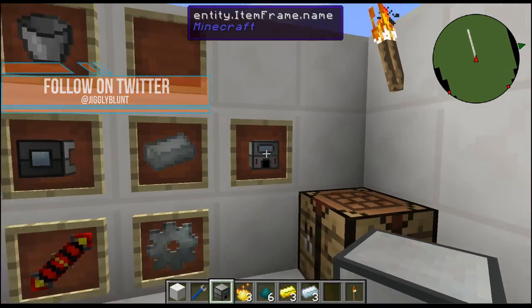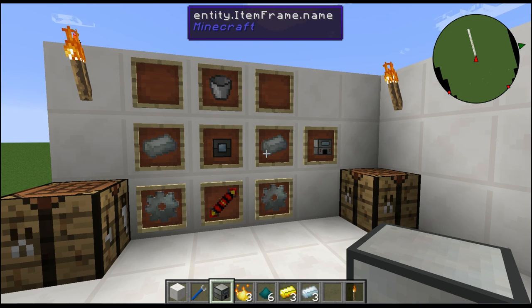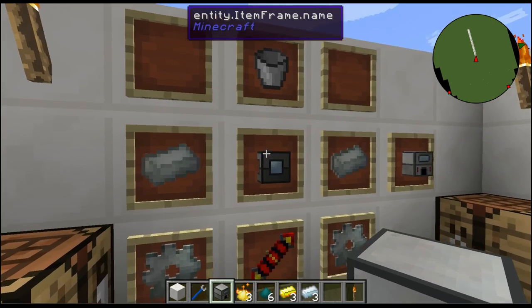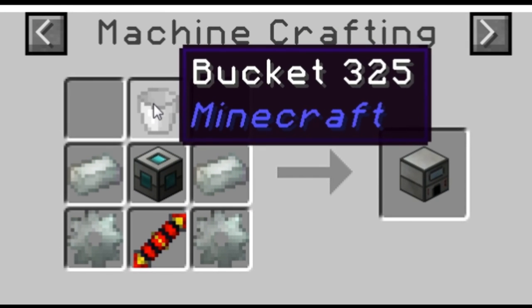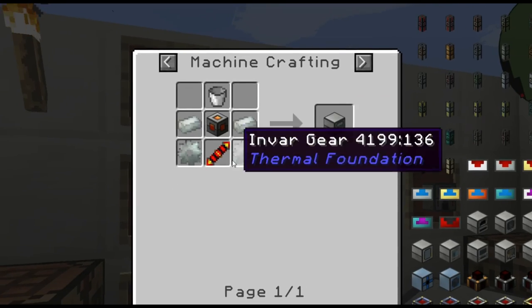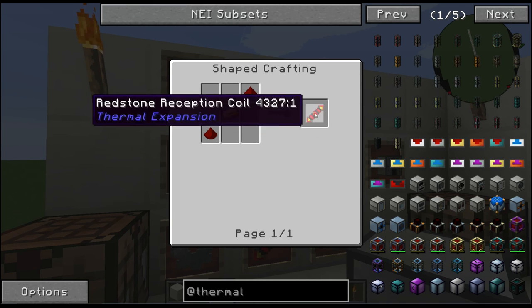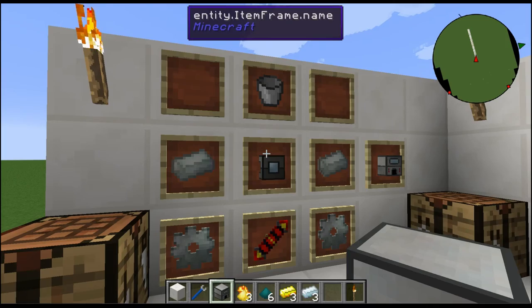Today we're doing the Induction Smelter from Thermal Expansion. We need to know how to craft it - that's the most important thing first. The recipe starts at the top with a bucket, a machine frame like all other Thermal Expansion machines, and Invar. You need two gears, two Invar ingots, and a redstone reception coil since it takes Redstone Flux.